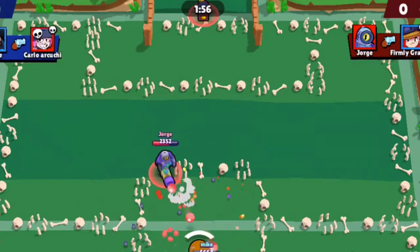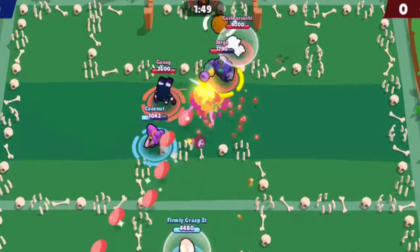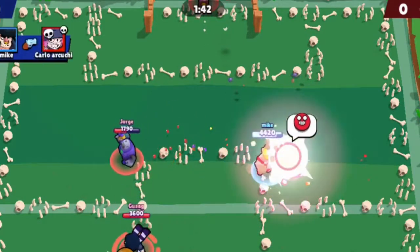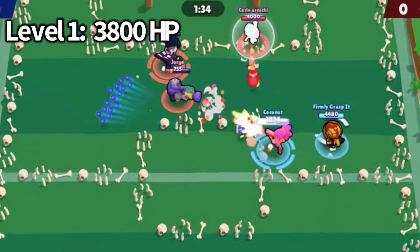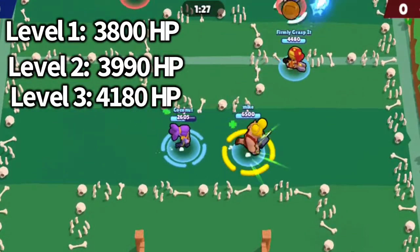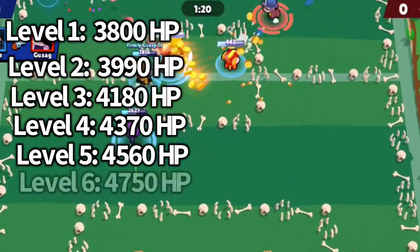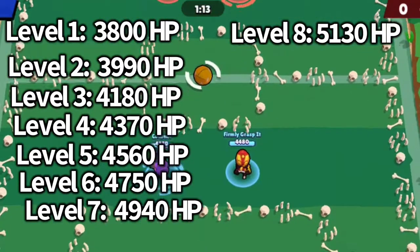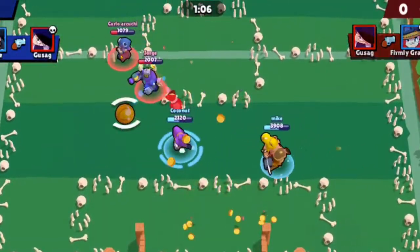Her brawler description: Shelly's spread-fire shotgun blasts the other team with buckshot, her super destroys cover and keeps opponents at a distance. Her brawler class is Fighter, her health is moderate, and her movement speed is 720, what you'd call normal. At level 1 she has 3,800 health; level 2: 3,909; level 3: 4,180; level 4: 4,370; level 5: 4,560; level 6: 4,750; level 7: 4,940; level 8: 5,130; level 9: 5,320 health.